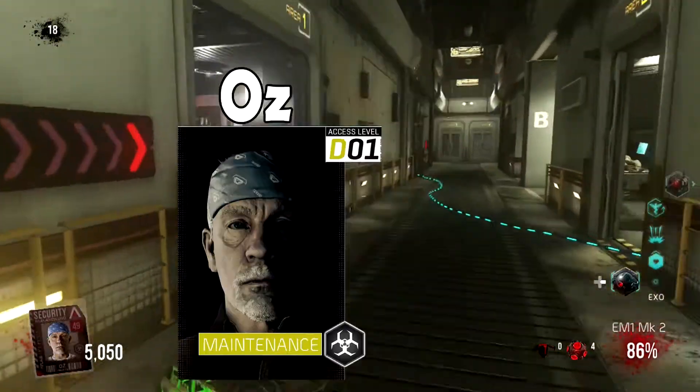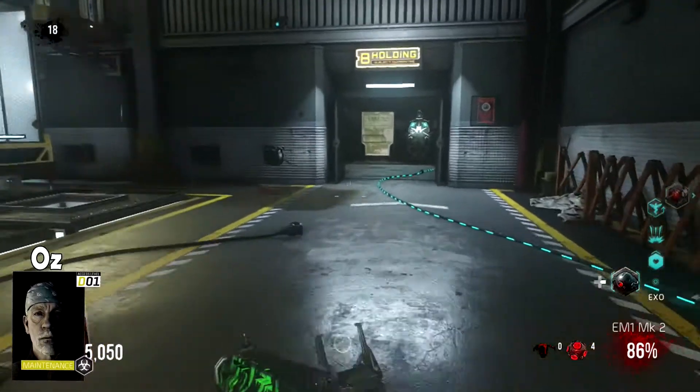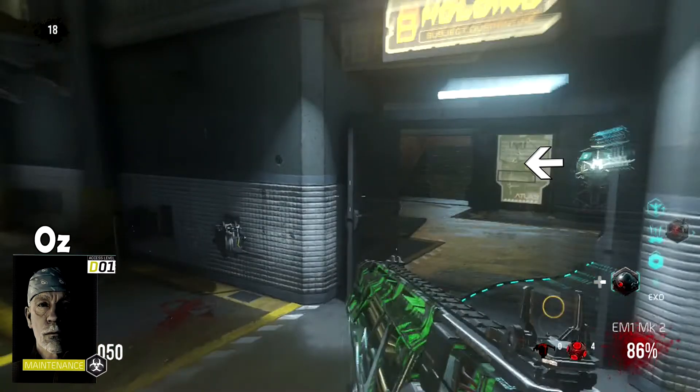If your character is Oz, you'll find your fingerprint scanner in the holding area to the left of the ExoHealth upgrade station.